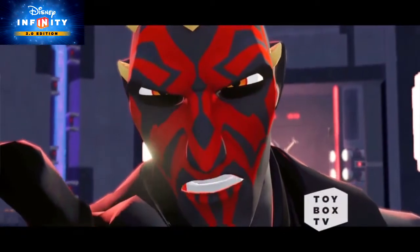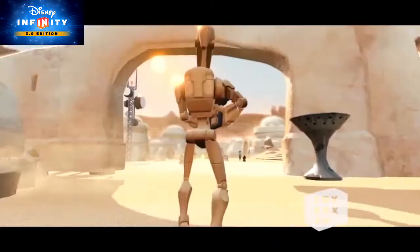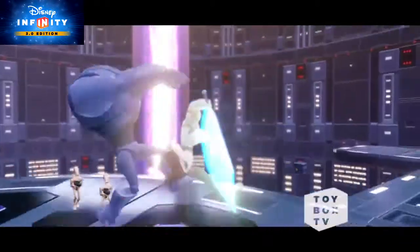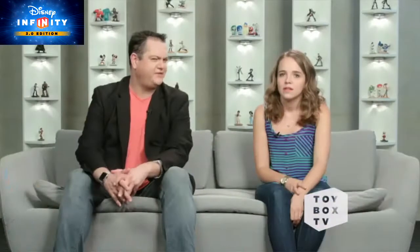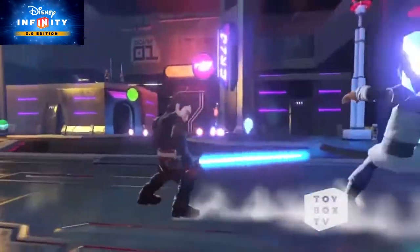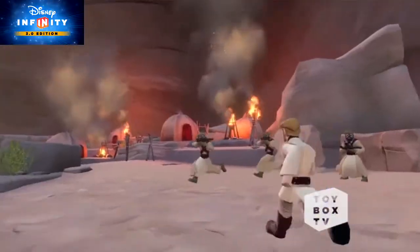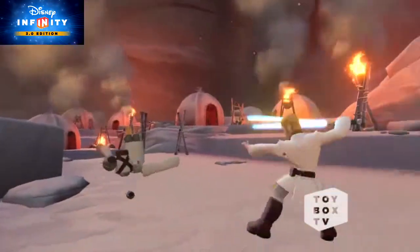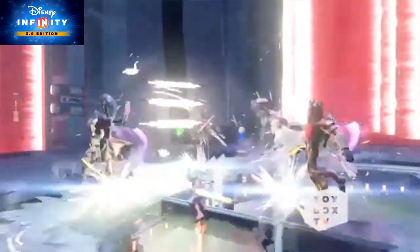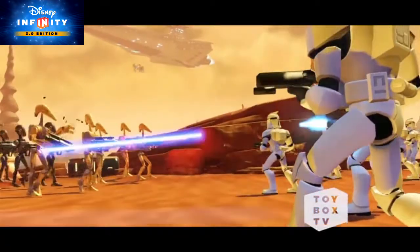In addition to Anakin and Ahsoka, you'll be able to play with, and alongside, some of your favorite Star Wars characters like Obi-Wan Kenobi and Yoda. Does Yoda have a last name? You'll have access to the most elite team in the galaxy to help you accomplish your mission. In 3.0, the moves are next level — check out Anakin's sick force pulls. And Ahsoka has not one, but two lightsabers, which are perfect for taking out battle droids. It's action-packed, it's beautiful, and it's fun for the whole family.